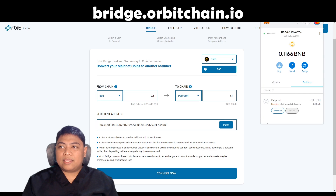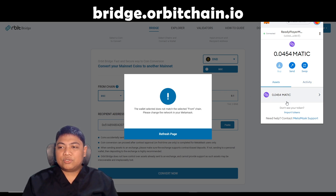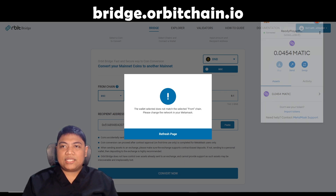Let's go to my Binance Smart Chain — actually let's go to my Matic mainnet, because it detected that I am from a different chain. Under assets, I do not currently have any P-BNB. So we're already in our Matic network.